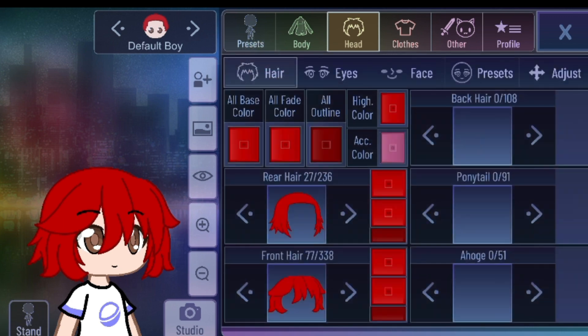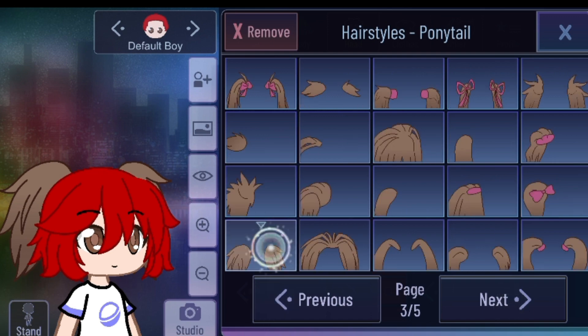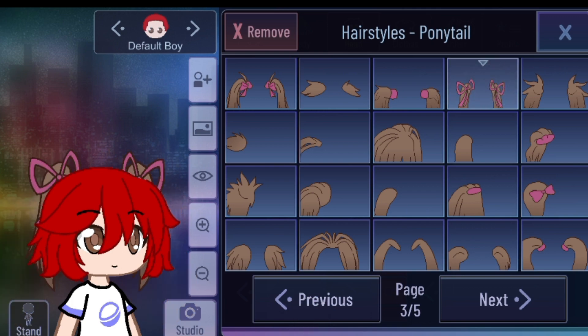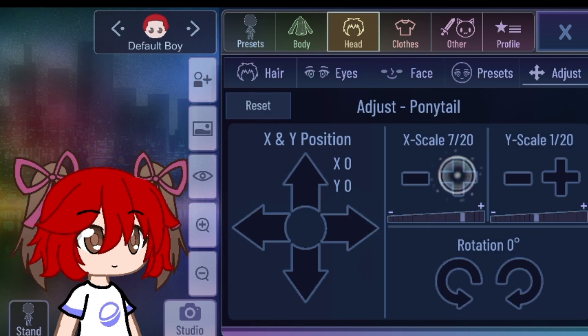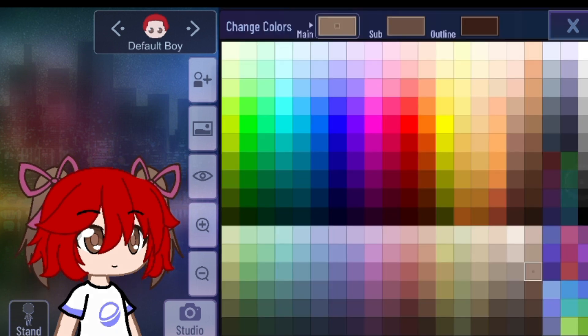Now for her ponytail. So we're gonna use some ponytails — like this one. There's little ponytails in that one, but I prefer like a cotton design. Now to scale the ponytail, make it a little small. And then put it like this color. And the sub is gonna be like that.